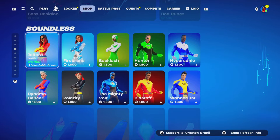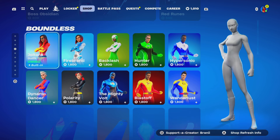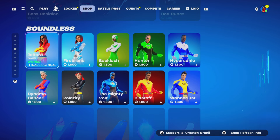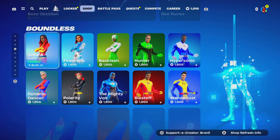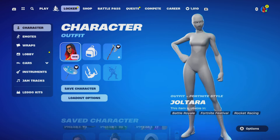How to get the all-black and the all-white superhero skins in Fortnite. So to get the all-white superhero skins and the all-black superhero skins in Fortnite, you just gotta go to your locker. We'll show you guys what it looks like.